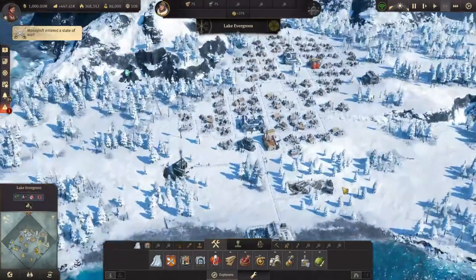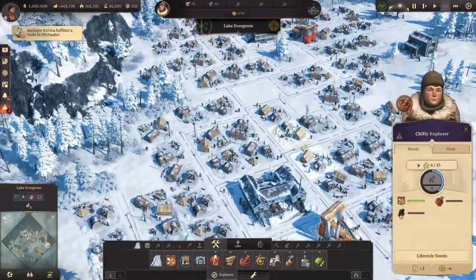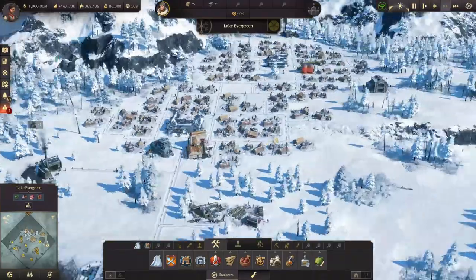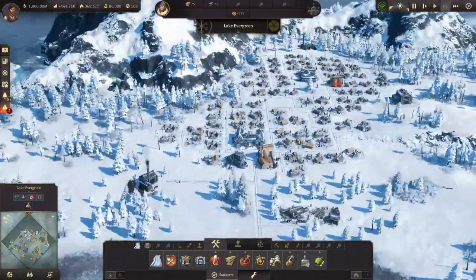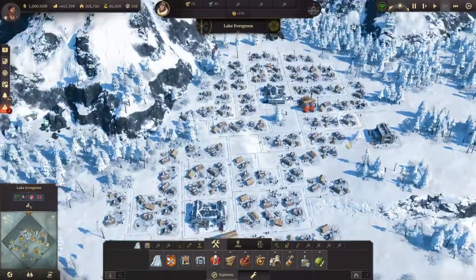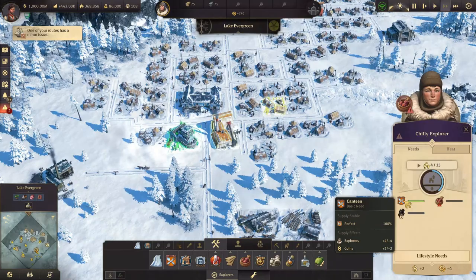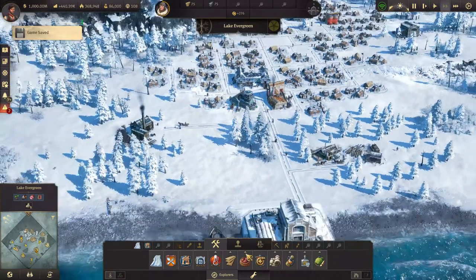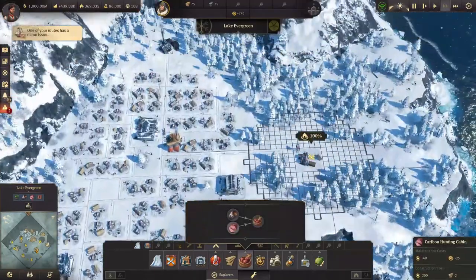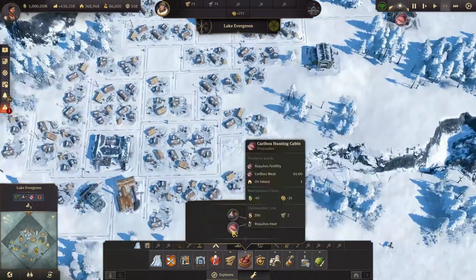Here we have set up a nice amount of shelters - that should be enough. Now we need to feed these people. They're only getting the canteen for now, so pemmican, which is very easy to produce. You just need a caribou hunting cabin, and I've actually picked a nice spot over here. You pretty much need one of each.